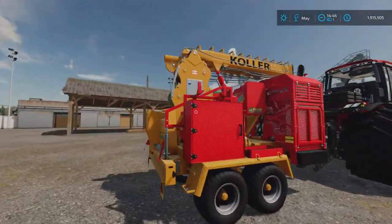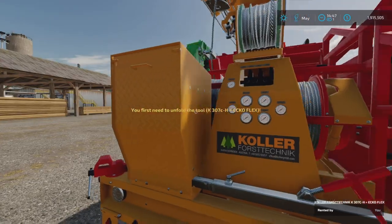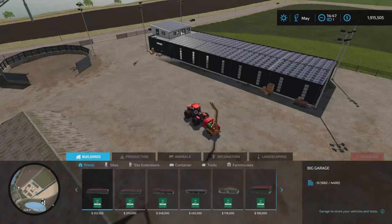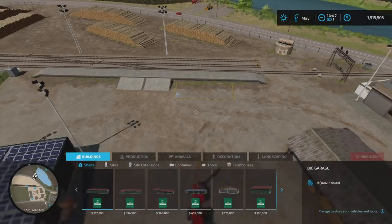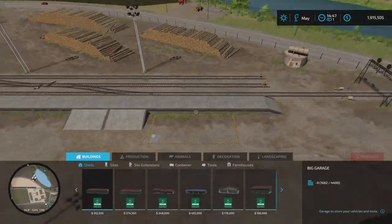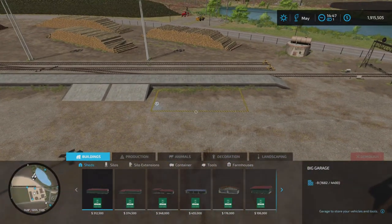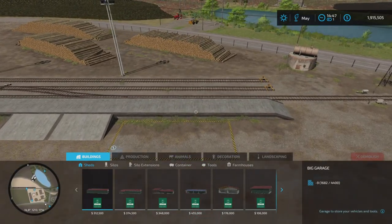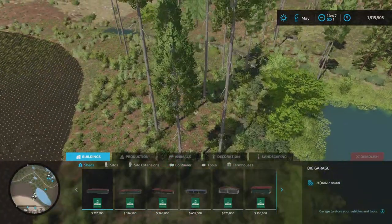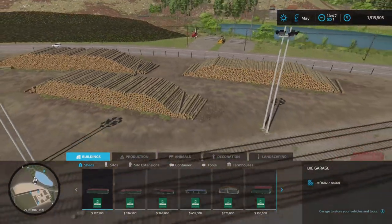There we go — let's jump in here. This is the south sawmill. What I've heard people have been doing is putting the Yarder here at the sell point. I have a lot of logs over here so I'm gonna test if we can just use the Yarder to pull them straight over here and sell them. I also want to test if I can attach the Yarder somewhere, cut down some trees, and drag them over.